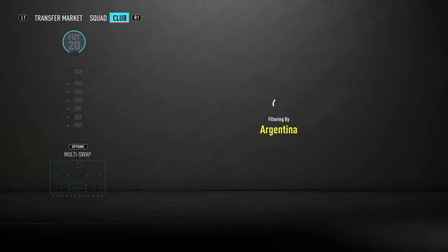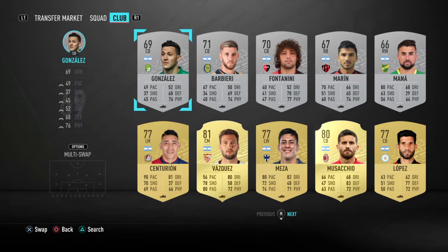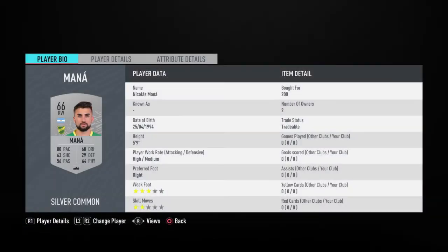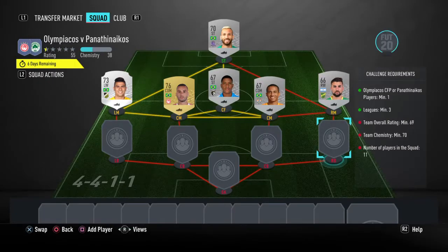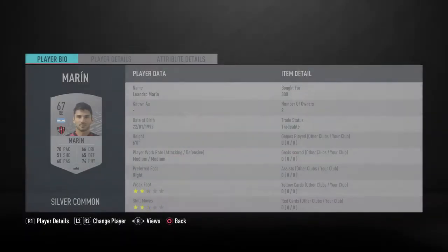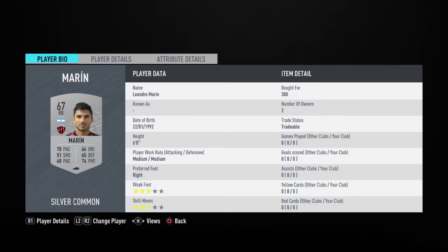We're actually going to change our nation now, and the rest of the players are going to be Argentinians. Manor's up first — that's Nicholas Manor, 200 coins. All of these players are binned because I do them quickly; if you bid on them you could probably get them slightly cheaper. Marin's going in next — Leandro Marin, 300 coins for him.